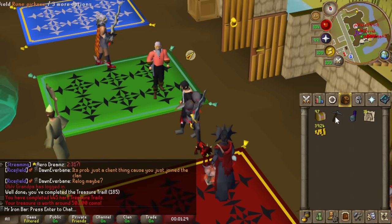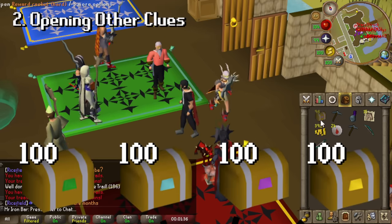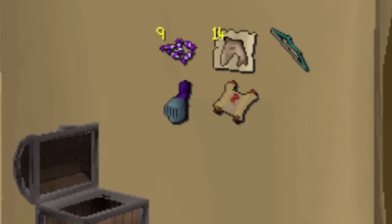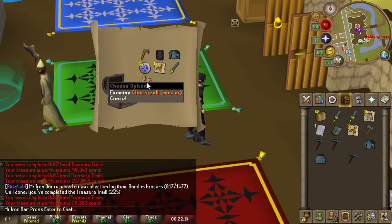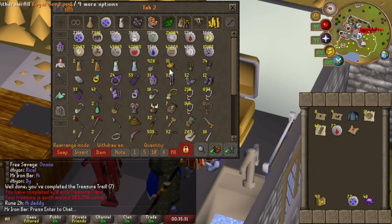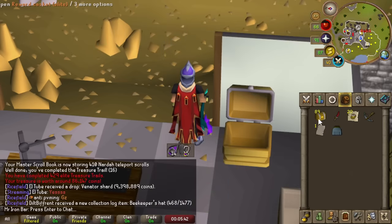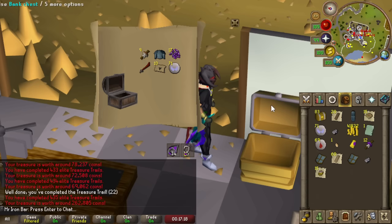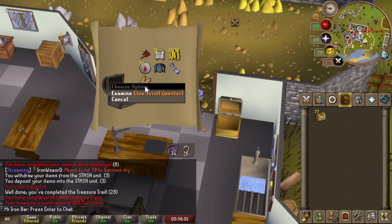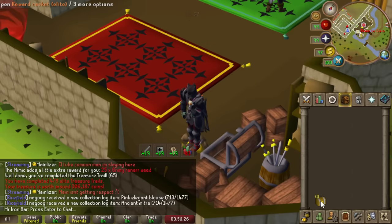The second way I got master clues was by opening other types of caskets exclusively from my previous stacking projects. Previously I opened 100 easy, medium, hard, and elites — each of these caskets has a chance to give you masters. The better the tier, the better the chance, so opening five elite caskets on average gives you one master. Opening 100 of each easy, medium, hard, and elite gave me a total of 30 master clues. I spent more time doing master clues than honestly opening those 400 caskets.